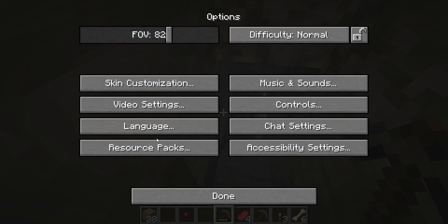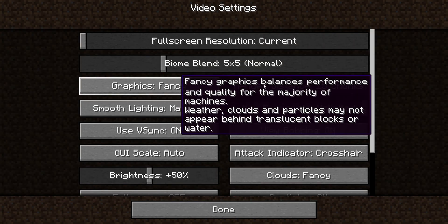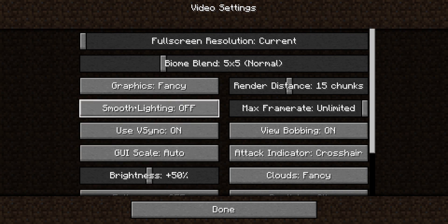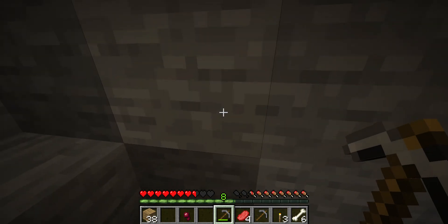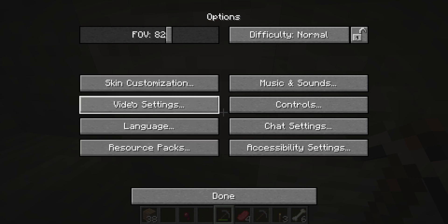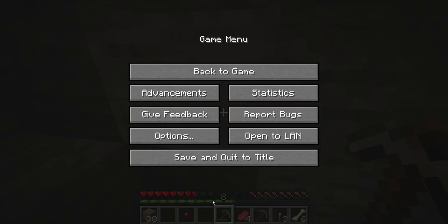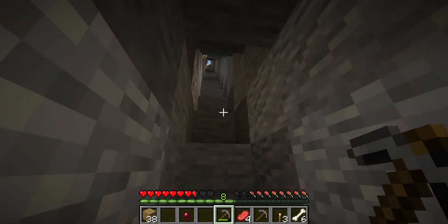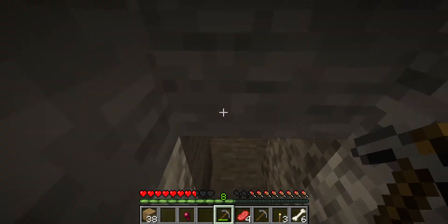Why is my lighting not smooth? Let me check video settings. Okay, smooth lighting — I'll set it to maximum. I think my PC can't run maximum, so let's just go to minimum. I think it did nothing. Since this update isn't fully out, it's probably just lighting glitches — this is a release candidate and we're not at full release yet.